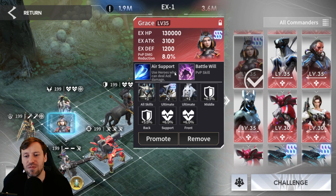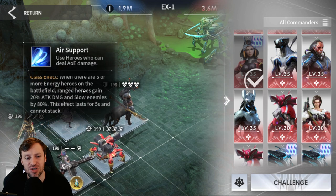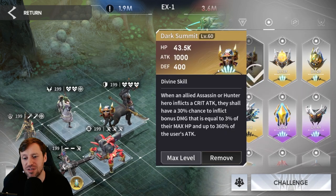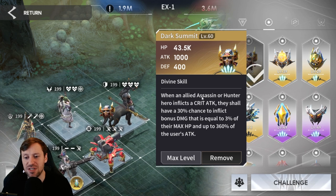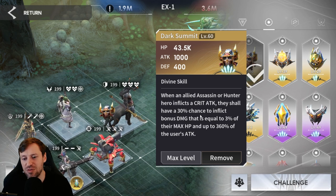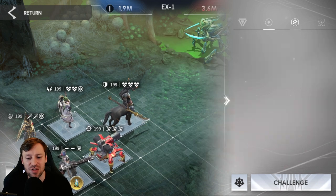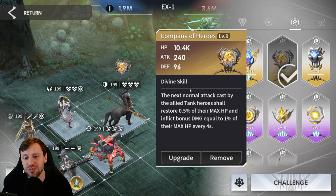For the commander we're using Grace — she's the best for this with all that AOE damage. For prototype I like to use Dark Summit: every time an assassin or hunter like Bot Mark does a crit, there's a 30% chance to inflict bonus damage equal to his HP and 360% of his attack. That is huge and helps speed up the run.